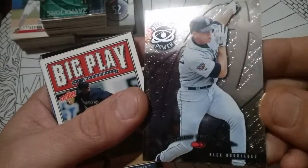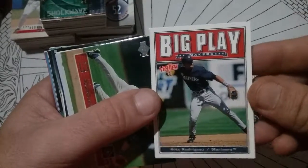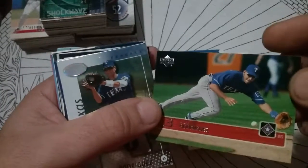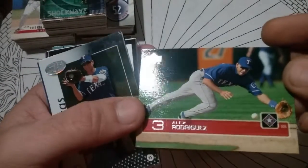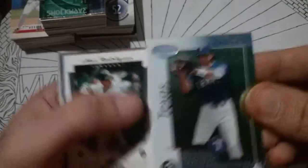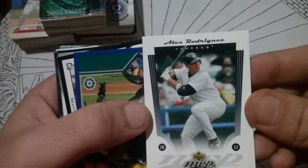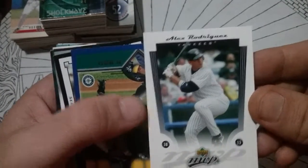Preferred Power Donruss — nice card. Got some nice little shine in it. Back before refractors were called refractors, mostly. And I think this is an '03 Upper Deck. Leaf Certified — '02. Upper Deck MVP, nice little card. This one is Yankees uni.